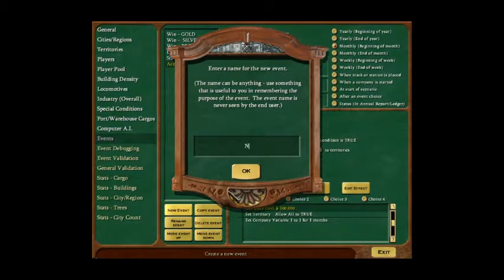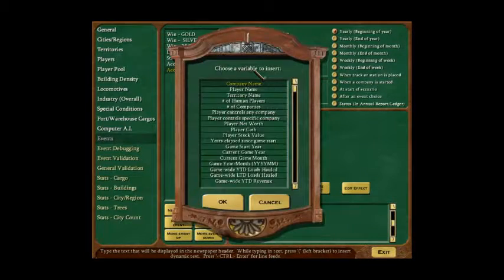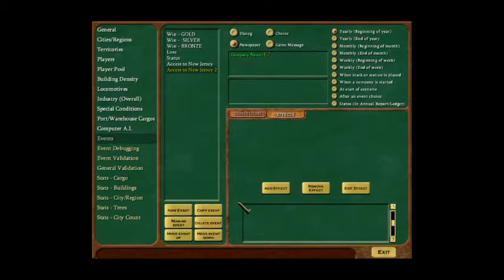To keep the events together, I'll name this event 'Access to New Jersey 2.' One irritating thing is that if you want more than one effect you often have to run more than one event. There's a handy automated feature — if you type an open bracket, it gives you the option to insert the company name automatically in the newspaper headline, so you don't have to know the game's code by heart.